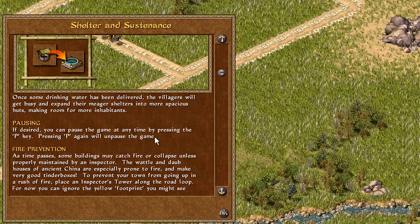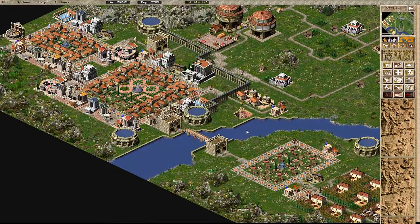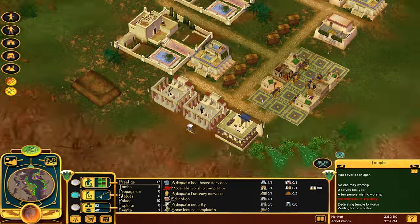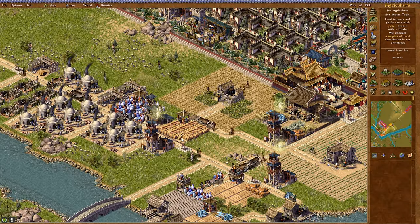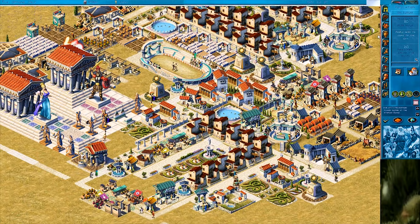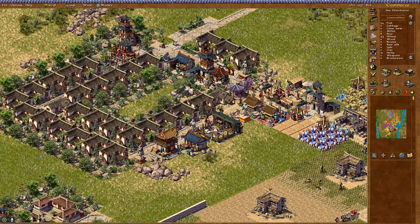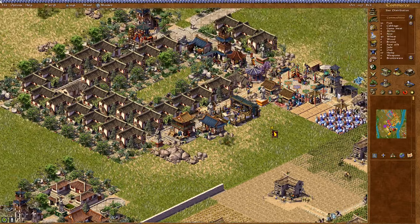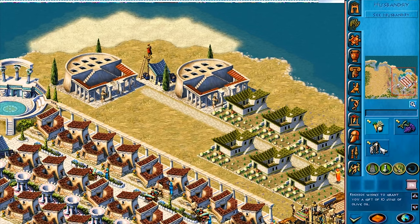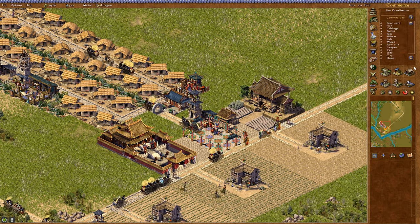It might be some subtle difference in approach, or it might be that after playing all of the Impressions games in order, I've accrued some sort of institutional knowledge which made it all considerably easier to absorb. Even though I enjoyed Zeus and Poseidon quite a lot, Emperor is much more visually pleasing — or at least much more pleasing to my eye. This might have to do with the realistic design of buildings and color palette. I appreciated the exaggerated cartoony look of Zeus, but ancient China is simply easier on the eye than ancient Greece.